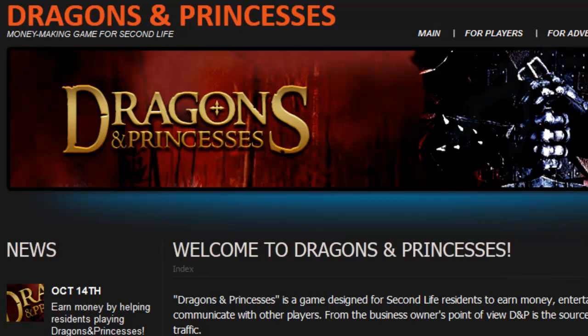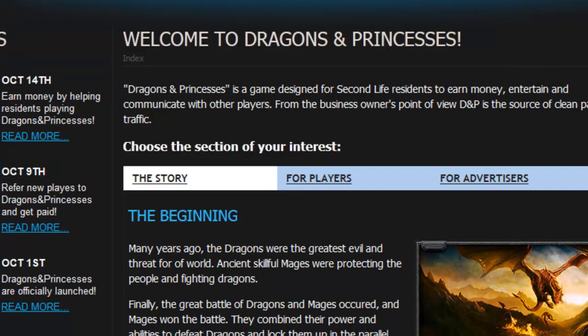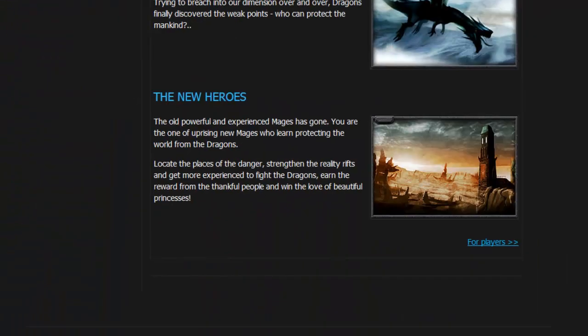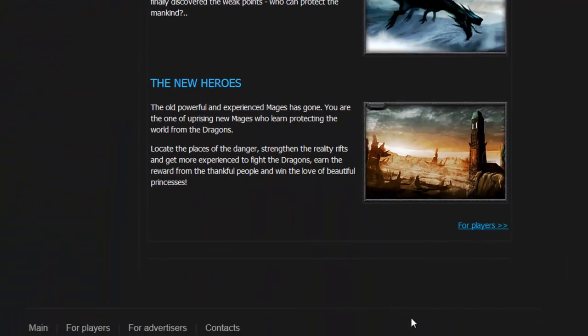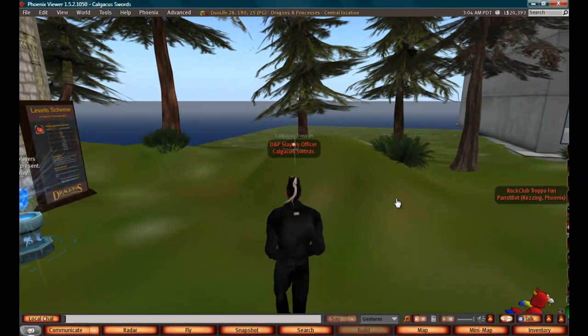Hello, this is Kilgakus Swords at Dragon and Princesses Support with a help video about how to get your HUD and how to start and complete your first game of Dragon and Princesses. As you can see, I have the Dragon and Princesses website and I'm at the Dragon and Princesses central location in Second Life.